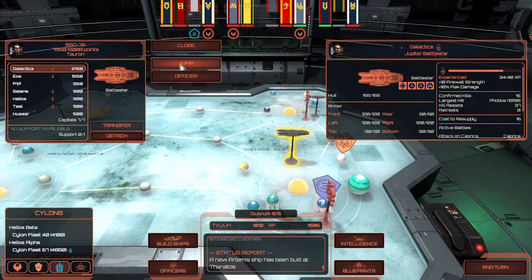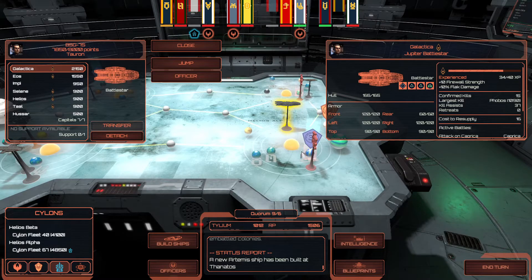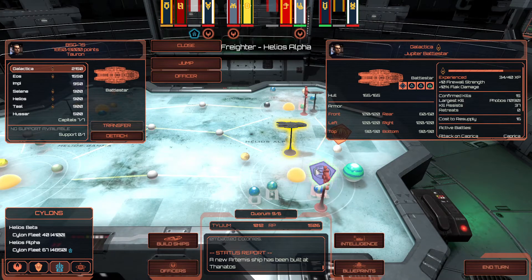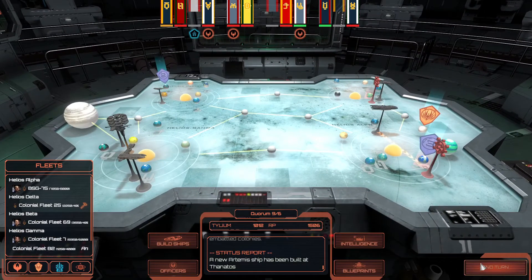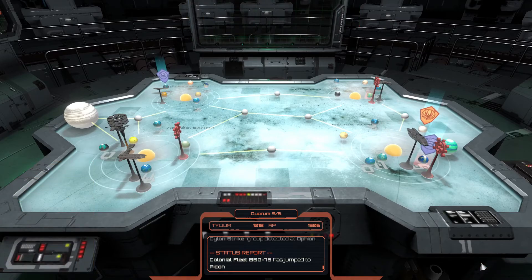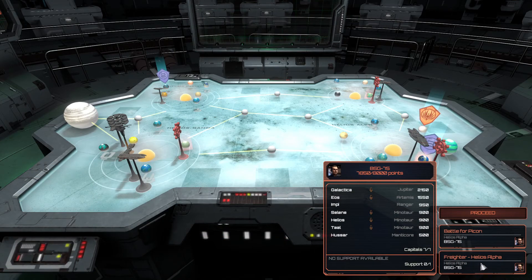Helios Alpha has a four to five-thousand-point fleet, so next time we will defend again with Galactica and her fleet. We'll jump from Tauron hole to Picon and do a freighter mission - actually no, I want to get Picon back as a colony. Anyway, we're going to jump over there and that's going to be it for today's episode. I hope you've enjoyed it and I'll see you guys in the next one. Spaceship signing out.